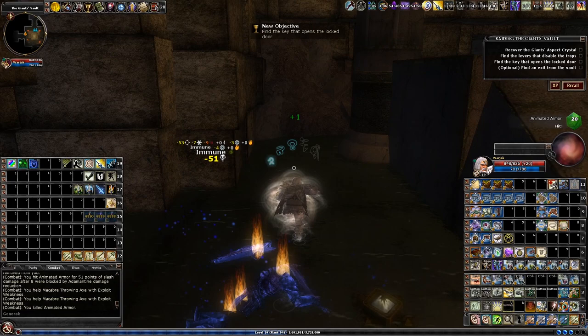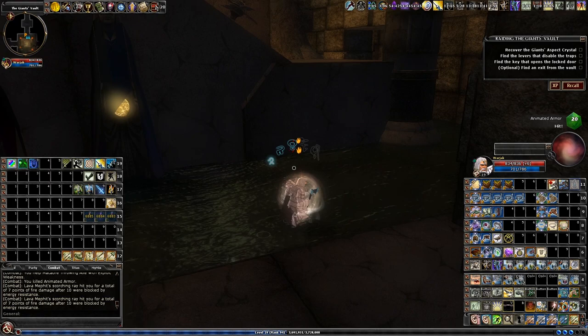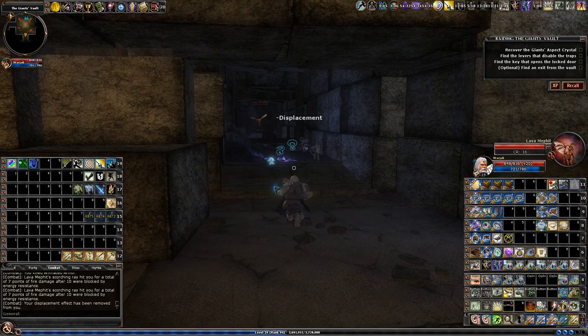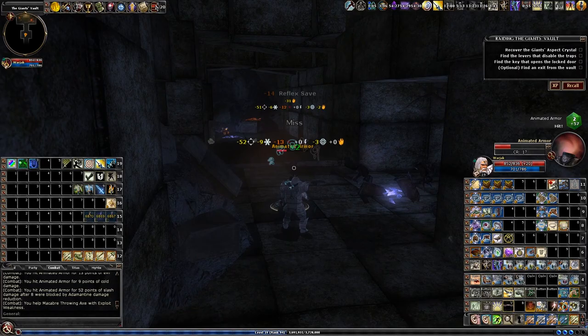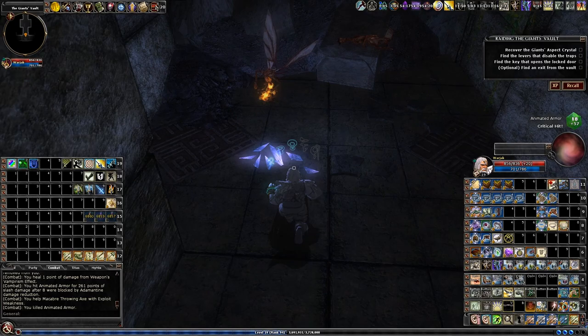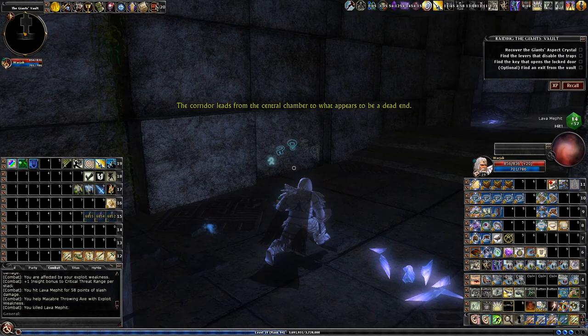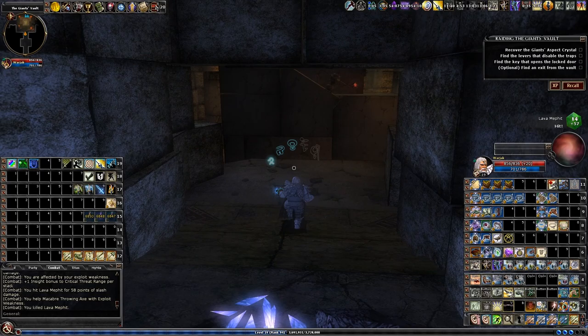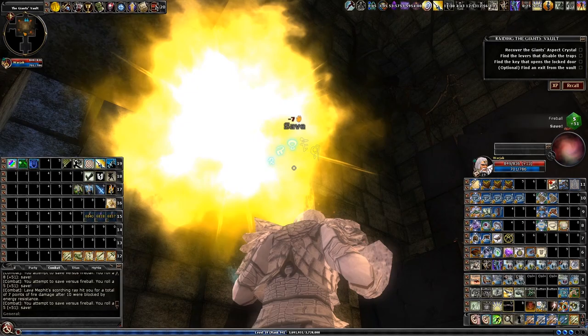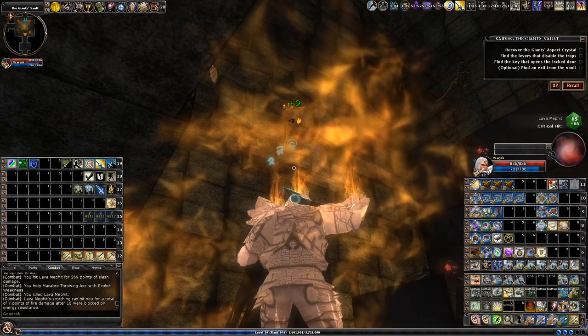The first objective is going to be to get a key to open this door. Here we've got a dead end — we'll be looping back around and dropping in from the top. From here we need to climb up. There are a few different ways you can go, and you will have to go to both sides, so the order doesn't really make a difference.